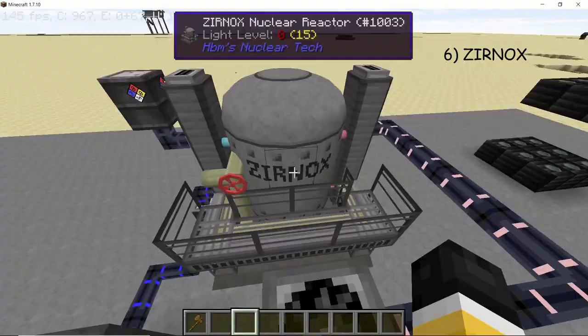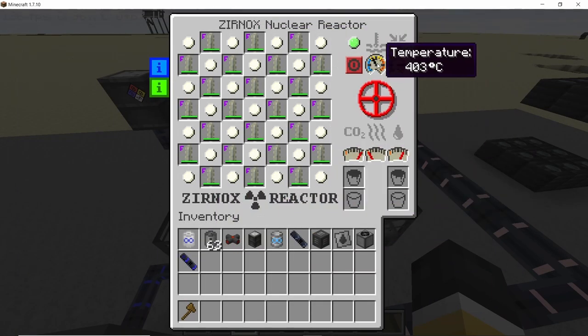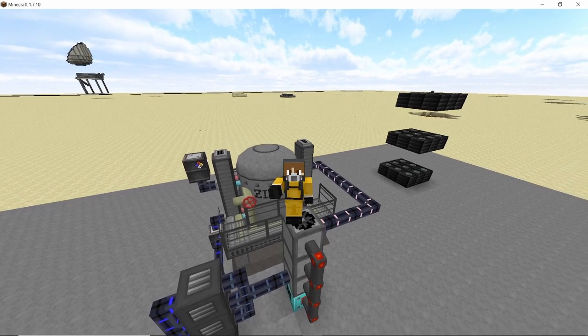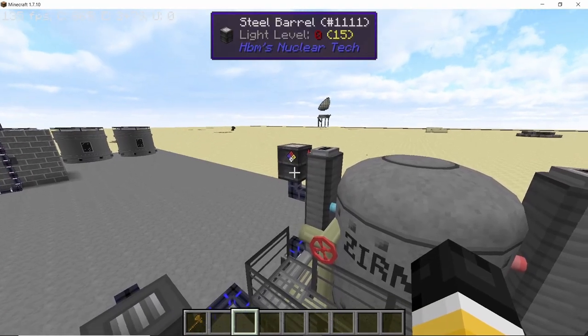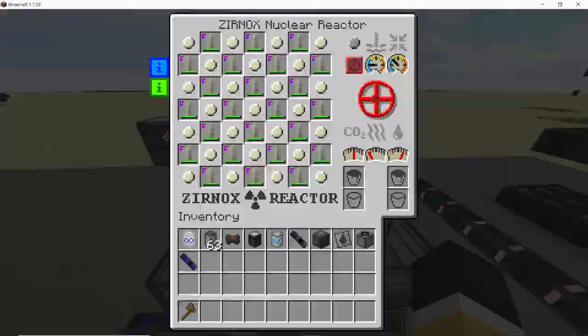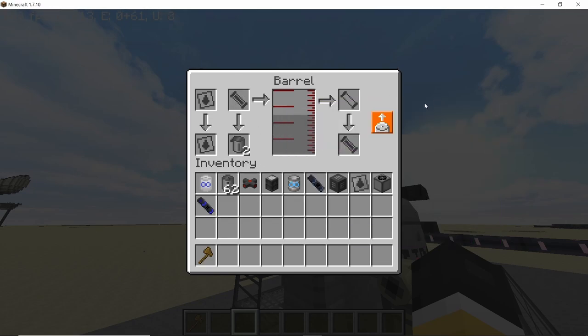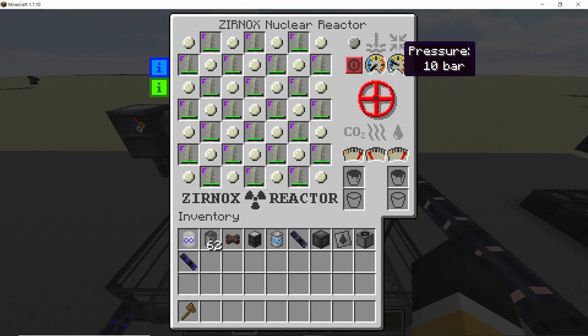Next up we have the Zoonox reactor, a gas-cooled reactor which uses carbon dioxide to transfer heat to water, which then gets converted into steam. The pressure gauge shows you the CO2 pressure inside the reactor. Carbon dioxide can be vented using the red valve, which brings the pressure down, but simultaneously the temperature gauge will go up because there is less gas to transfer heat out. You want to maintain a balance between temperature and pressure — neither gauge should ever reach the maximum, or the reactor will explode. Always turn off this reactor before inputting more carbon dioxide, because if the reactor is running while you add CO2, it will explode. Turn it off, add carbon dioxide, and then restart.